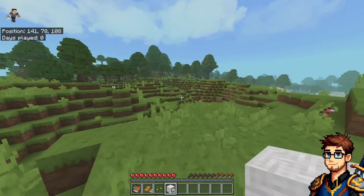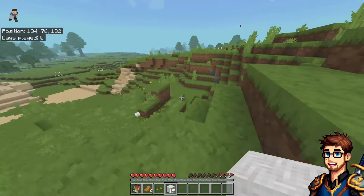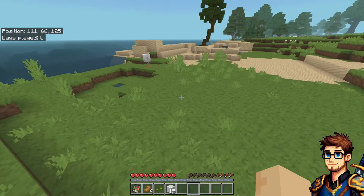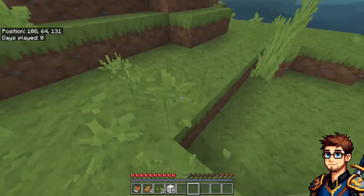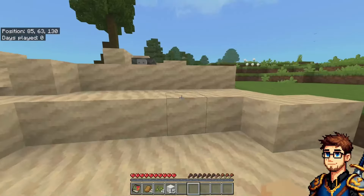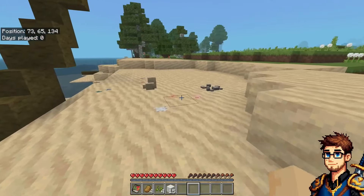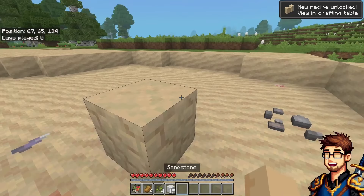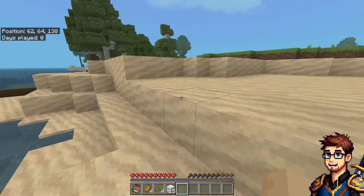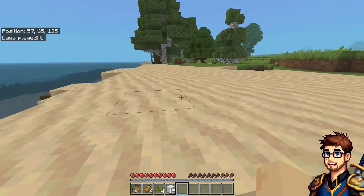The trees generate differently — look at the size and design of the trees. Look at that palm tree thing there! Oh man, if you can't tell, I am very very excited for this. Alright, we need to do some basic survival stuff though — we need to start getting some food because we're already running low. Let me get some wood and tools together. What is this — sandstone? Look how it spawned with shells in the sand! I don't want to take that palm tree down — it's pretty cool.